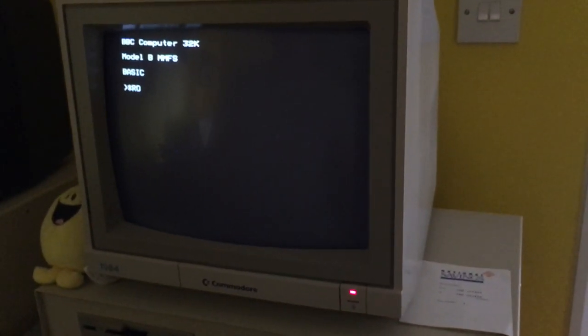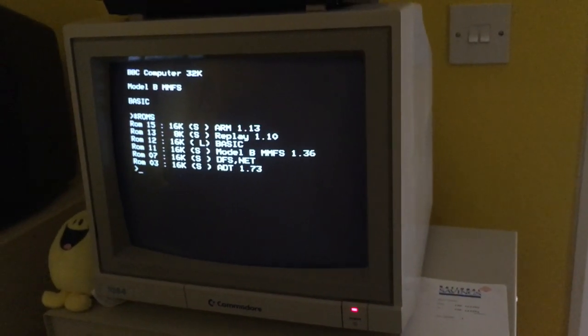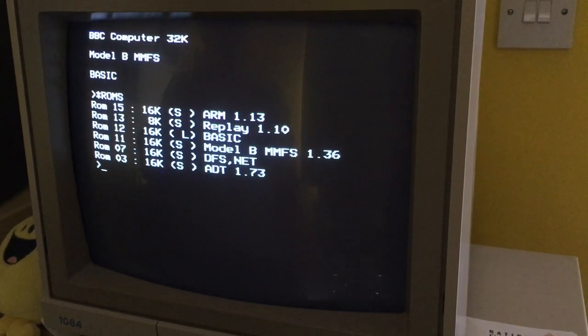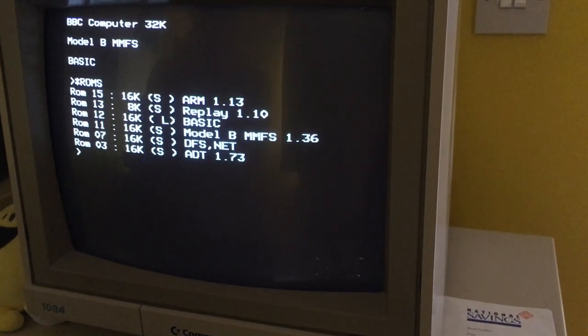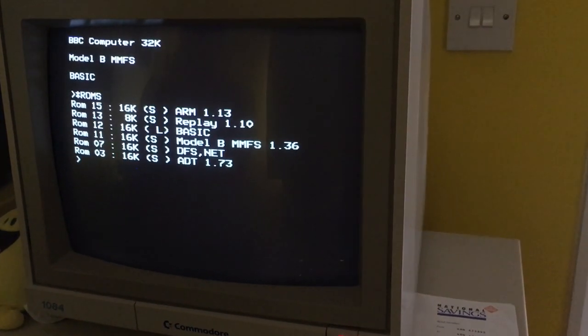If you start ROMs we can see what's installed. We've got MMFS in slot 11 and DFS - the old disk floppy disk system - in slot 7. To set up a Replay session you need to kill off the new ROM, which is MMFS.